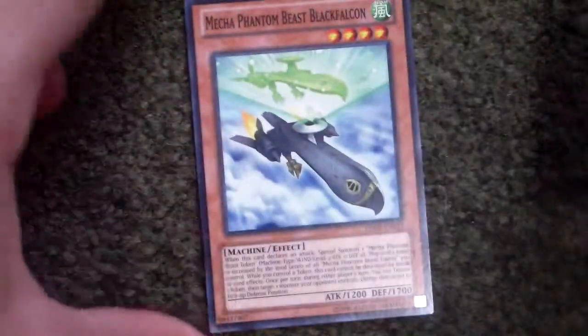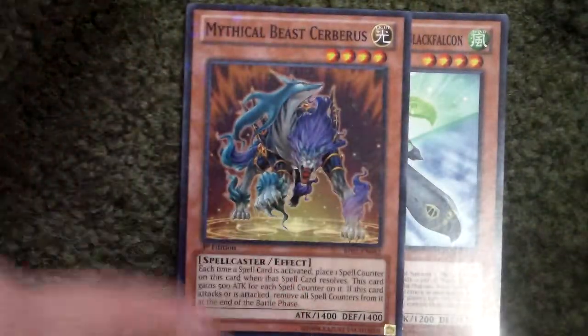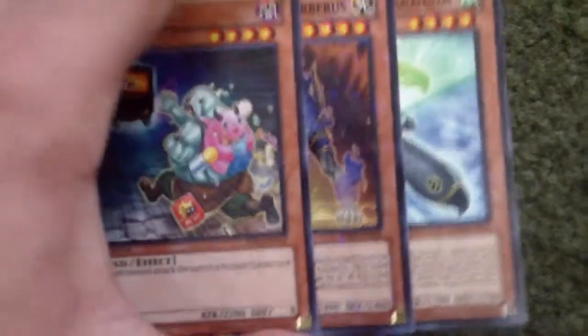Here are some of the trades that I managed to get. Most of it is just from when I was over at my friend's house. Here's stuff from my friend's house that he managed to give me from the packs that we got — and then Tardy Orc. One of the packs I opened that he got was Albus the Tormentor. I was like, aw, you lucky.